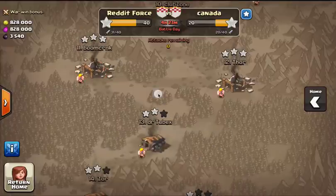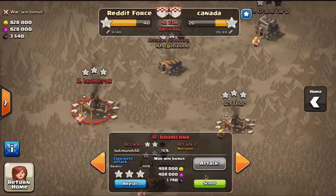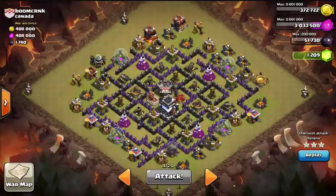Hey gang, Mocha Boy here. Moving on to the last attack, this was an attack on their number 11 — another quad loon attack. What I want to point out about the way this particular attack was done: this was definitely more of a brute force attack.